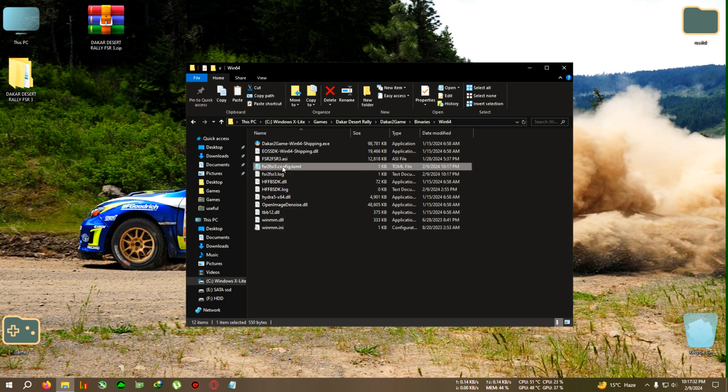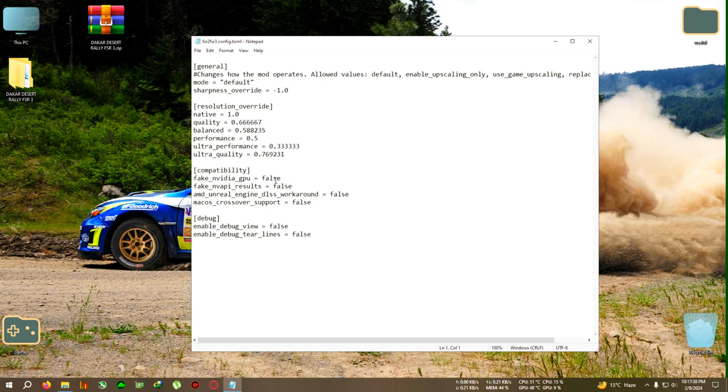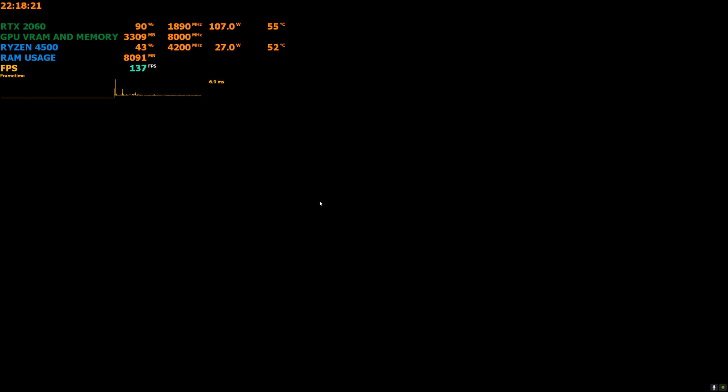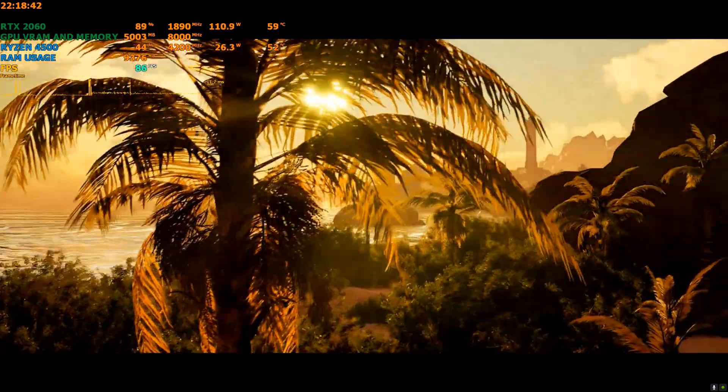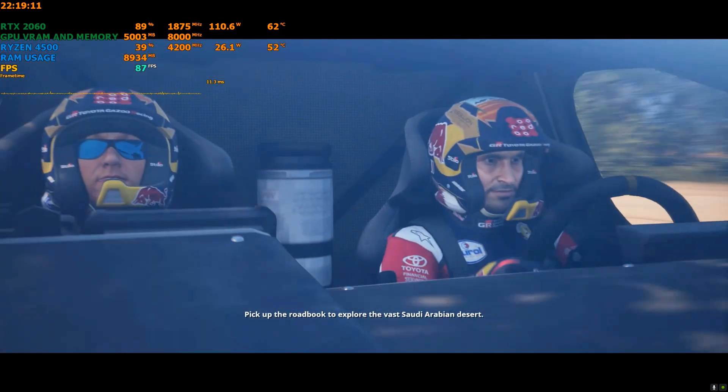Advanced users can skip ahead; beginners, stick with the video. Open the config file with Notepad or Notepad++. You need to change two values from false to true — select each one, delete it, and type 'true' in lowercase. Don't remove the space before the 't'. Click File, then Save, close the text file, and run the game from your desktop shortcut or the Win64Shipping.exe shortcut.